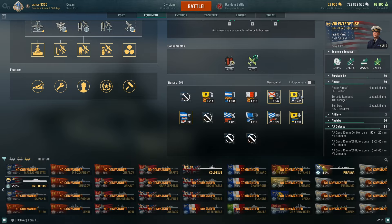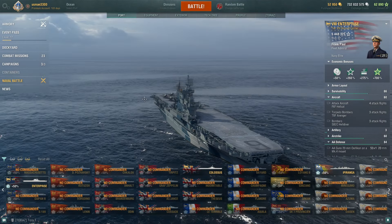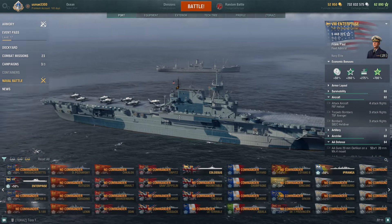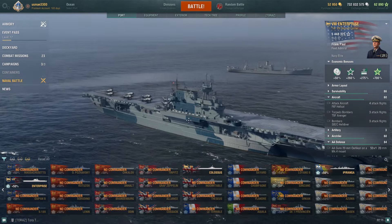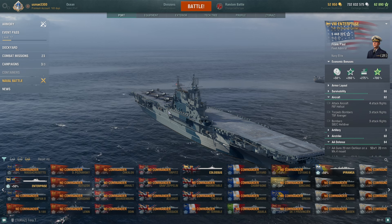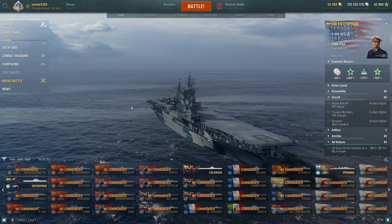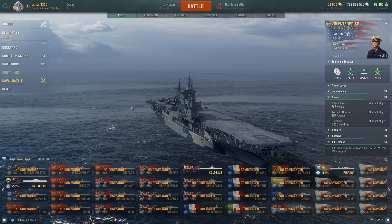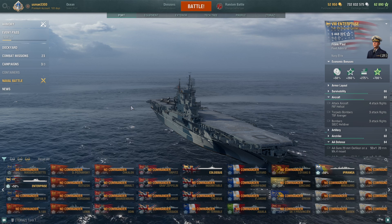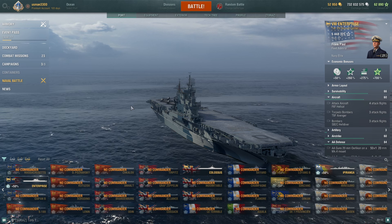You can also use signal flags to maximize Enterprise's potential. My final recommendation: please buy it. At 14,300 doubloons, it's really good value. Enterprise absolutely smashes cruisers and battleships, and the torpedo bombers and AP bombers are very relevant even in 2024. I hope this video helps. If you have any questions, let me know in the comments. I'll try to post more Enterprise gameplay, including some at tier 10 matchmaking. Thank you for watching, catch you in the next one!